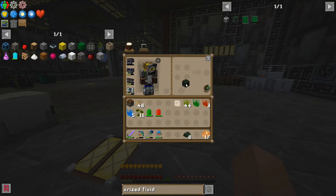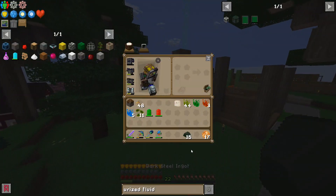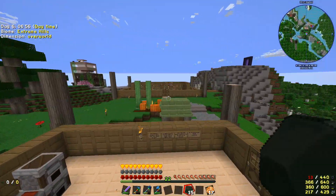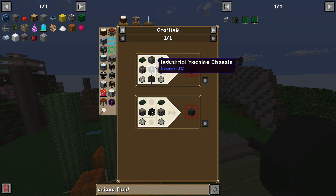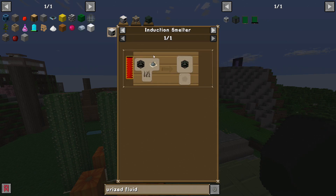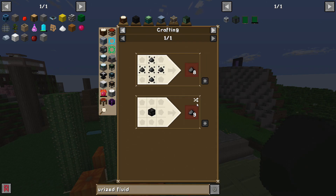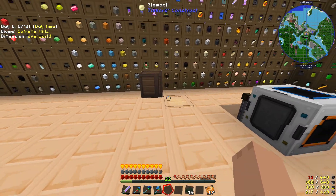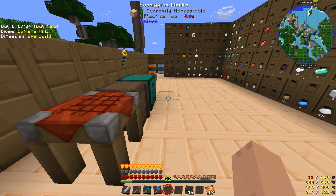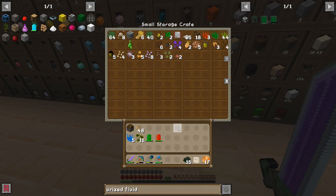I don't think we need much coal, but I'm making more because we'll eventually make seeds for it. We need to make pressurized fluid conduits, which needs fused quartz, which needs an alloy smelter. The alloy smelter needs a machine chassis, which needs a simple machine chassis, which needs grains of infinity. You can also make seeds from grains of infinity - that's kind of cool. Do I have a flint and steel on me? I do!